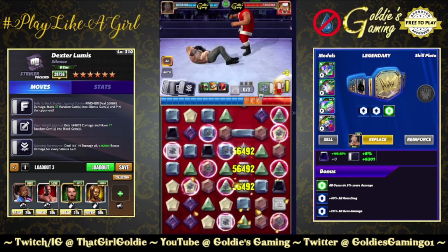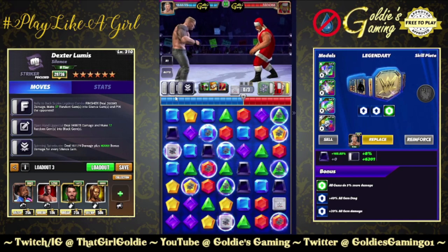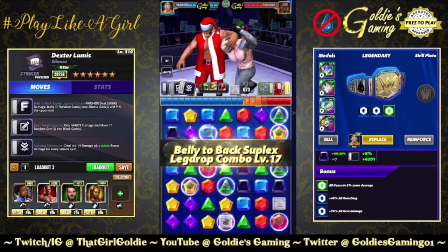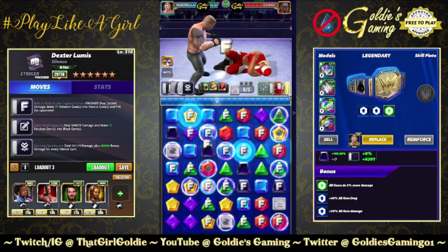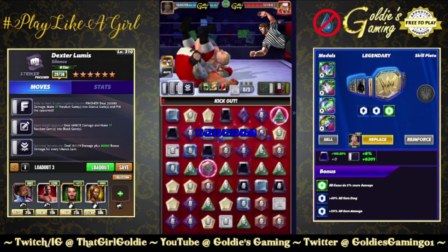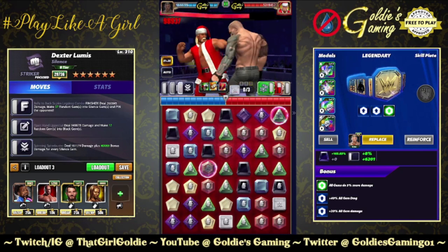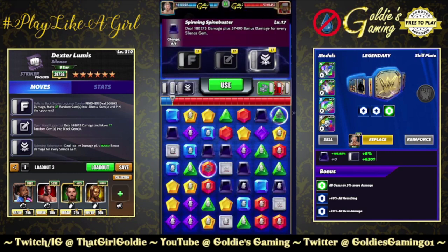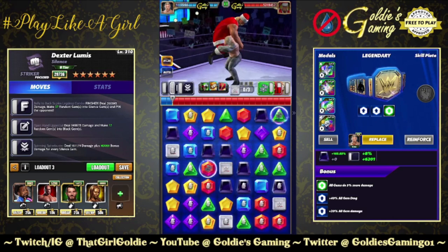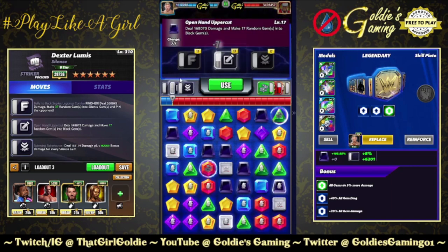And off we go. Belly to back — I'm going to slow this down proper now because we need to fully appreciate the beauty of this move. Drink it in. Theater. Cinema. Art. We are doing about 57,000 bonus damage for every silence gem. Let's take a good look at this — theater, cinema, art. 1.6 mil. I'm a mark, I said it, don't at me.